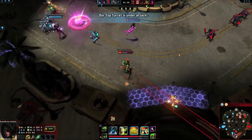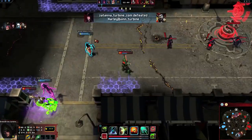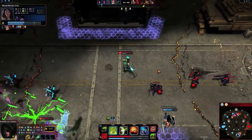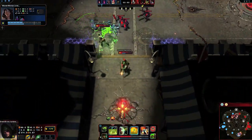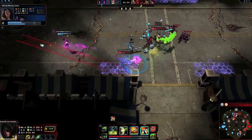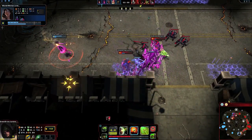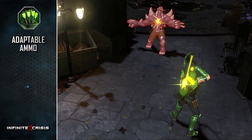When used, each of his first three skills provides a unique stance bonus. It remains in effect until a different stance-altering skill is executed. When switching to a new stance, Green Arrow's next basic attack is empowered with a unique arrow bonus. His passive is Adaptable Ammo.